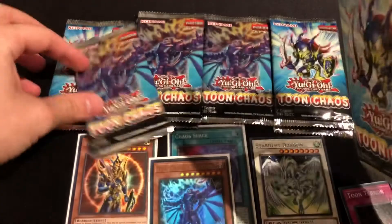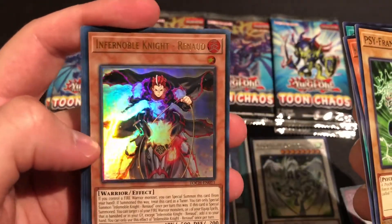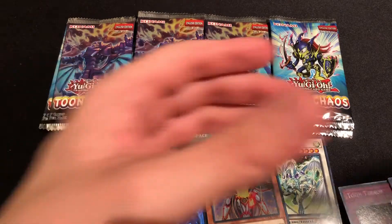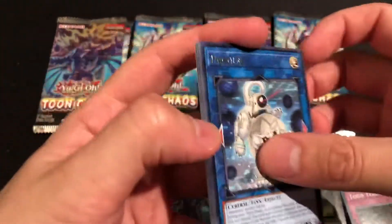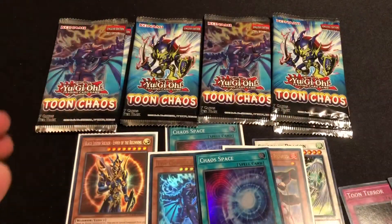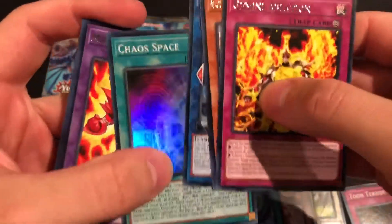Another Toon Tower — let's get that guy in the sleeve. Oh, we got Infernal Bull Knight — another ultra! Let's sleeve him up. Alright, so we got our two ultras and a Collector's Rare guys — I am satisfied. I think buying that extra Toon Chaos wasn't a bad idea, and we got a Chaos Space too — awesome. Let's keep going. Chaos Space again — we got a pair. Immortal Phoenix — Gearfried!